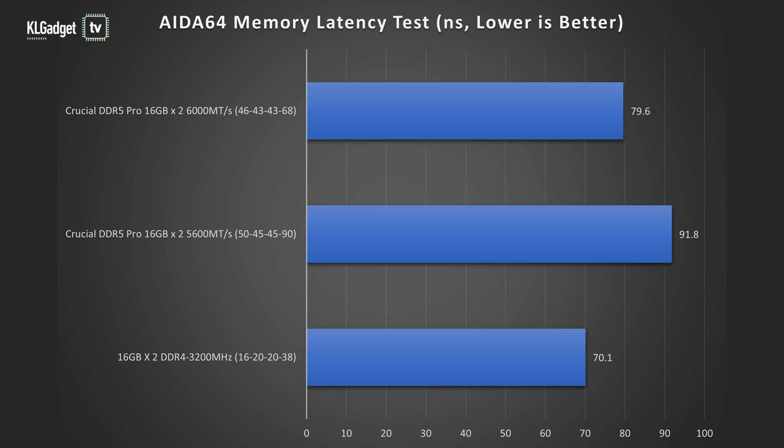Thankfully, the Crucial DDR5 Pro has a lot of headroom for overclocking, and we managed to push it to 6000MHz with improved timings of 46-43-43-68 at 1.3V, which offers slightly more bandwidth in memory benchmarks and a significantly reduced latency of 79.6ns.